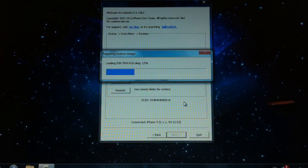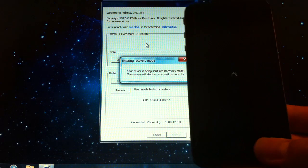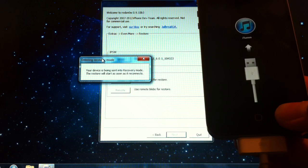You're just going to wait for this to finish. I will try not to skip as much as possible so I won't make it too long for you guys. Now you're going to get a message that your device is being set into recovery mode, and then the restore will start. Now it's in recovery mode and RedSn0w should start.